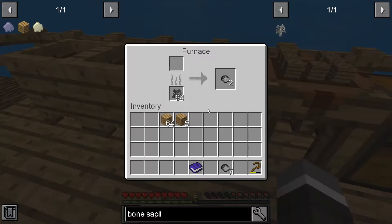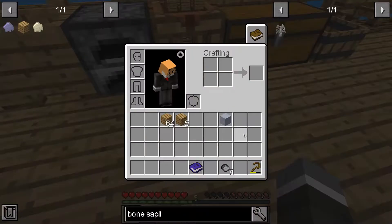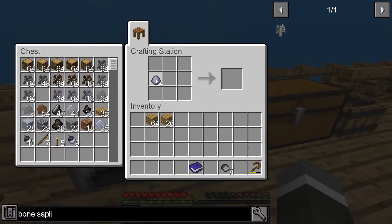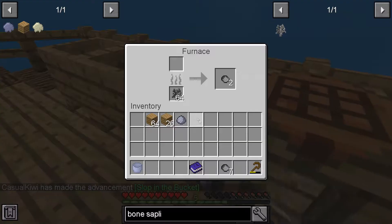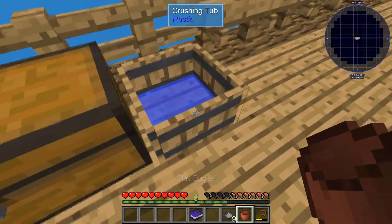Then we need to get ourselves a bucket and a chest, so we're going to need a bit of clay. That should be enough. We'll make ourselves a quick clay bucket - we do actually need to fire that because we're not going to get away without it, apparently.